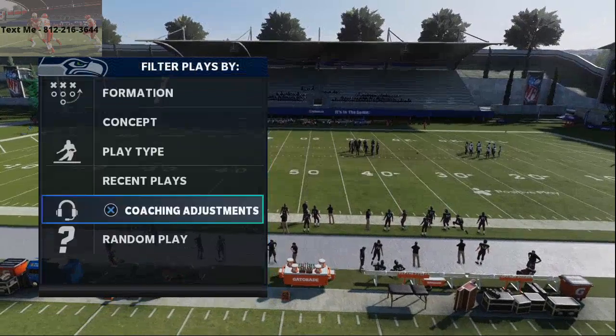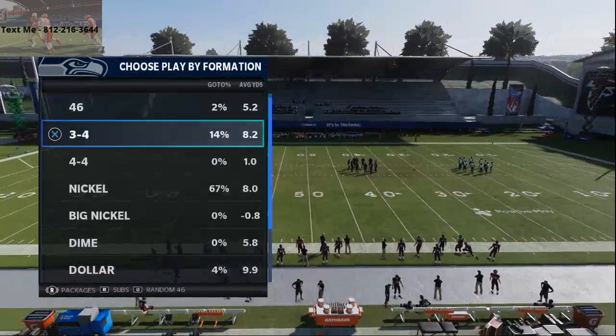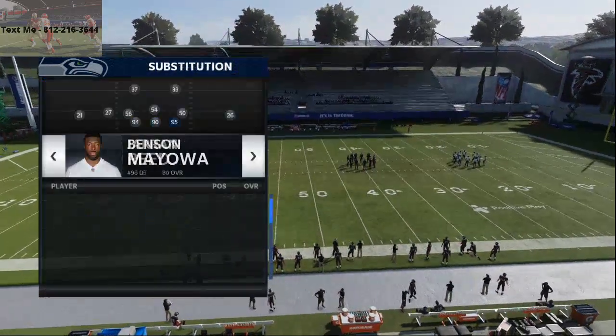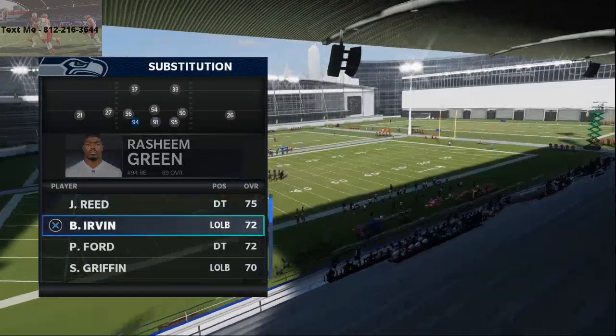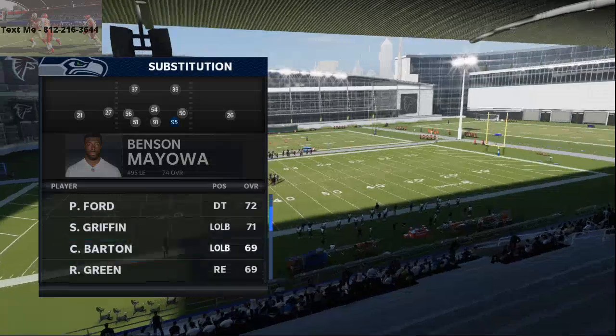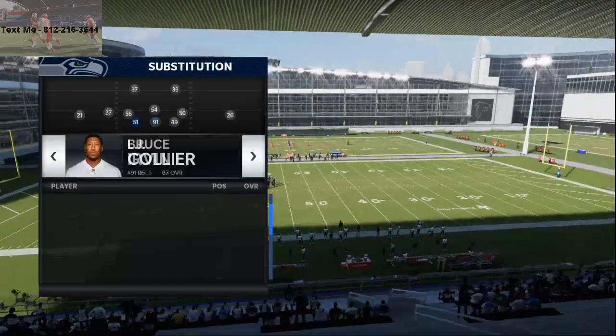That's basically how I run this defense. All I'm going to do is put my best pass rushers — the best pass rushers I can possibly get — my fast guys right here on the line of scrimmage. I've got Shaquem Griffin, Bruce Ervin, and LJ Collier.